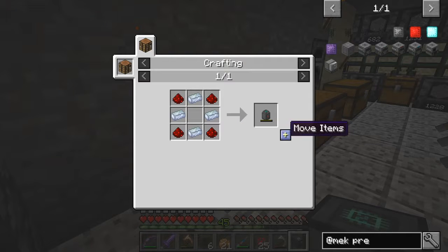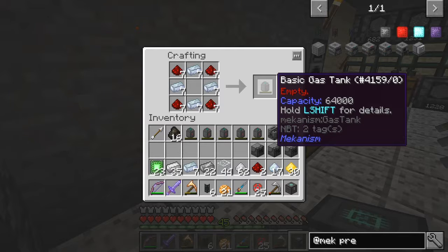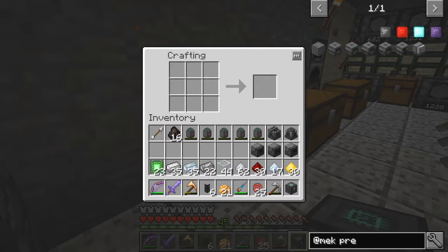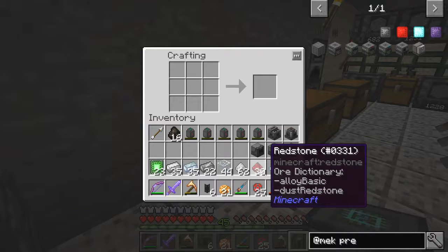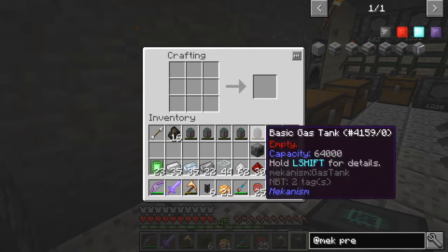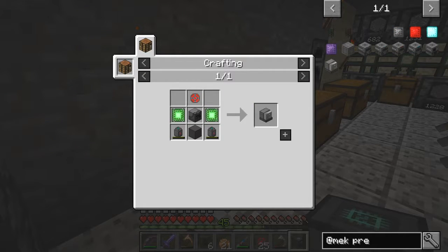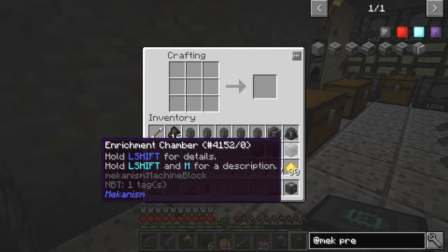We also need some gas tanks and I would like to make four of these, maybe even five actually. Yes, I can make five. The inventory gets full pretty quickly. The reason I want five is because we're getting oxygen and hydrogen from the electrolytic separator and I'll put those straight into these tanks. The other two are required for this item here, so we need the enrichment chamber — have I done that already? Yes I have.